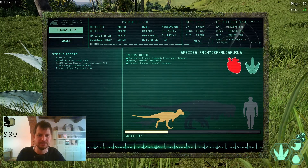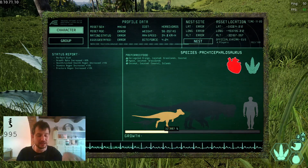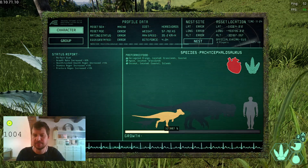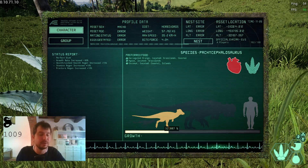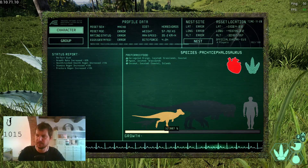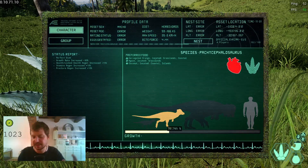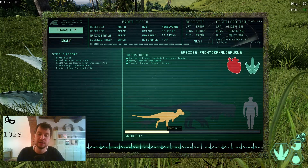Going back to my Pachycephalosaurus — when you spawn in, it starts at about 22.7% growth already, which is a 22% head start. A Uteraptor likewise starts at roughly 21–23%. A Dinosuchus instead starts at around 8.83% — about 8% — because it depends on how fast your growth rate is. Very fast growers start higher; very slow growers start lower.